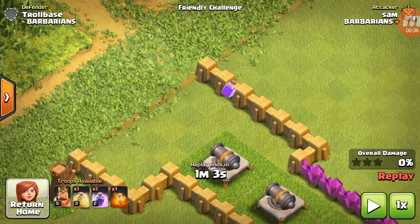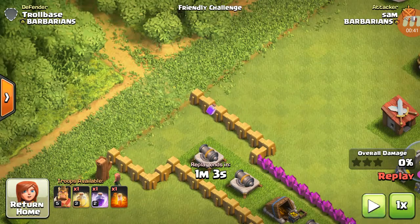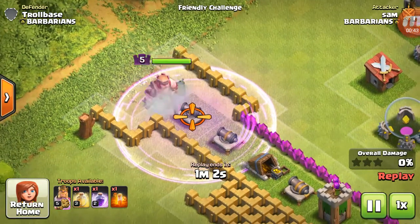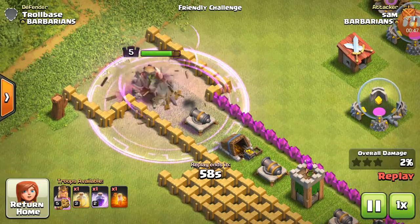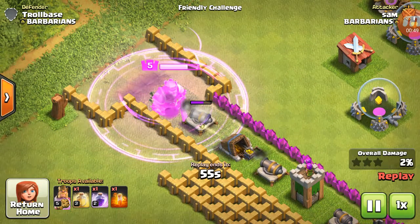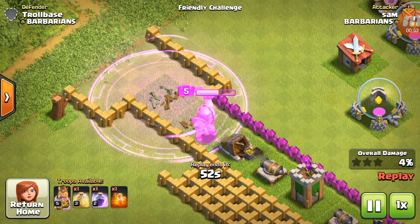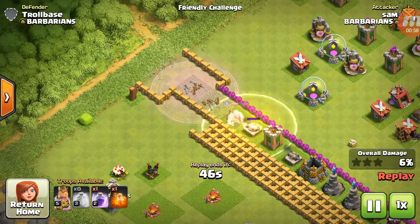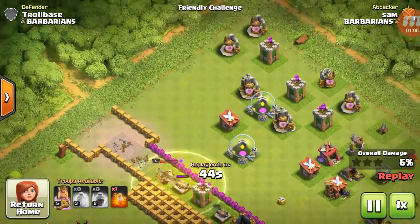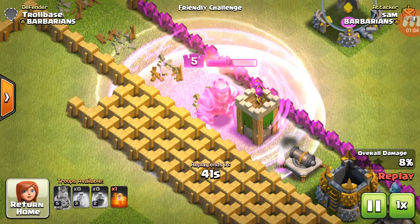Look at this rage spell — it looks cool. So it's a level 5 barbarian king and he can actually use his ability, but I didn't put all the defenses in because it's just level 5.